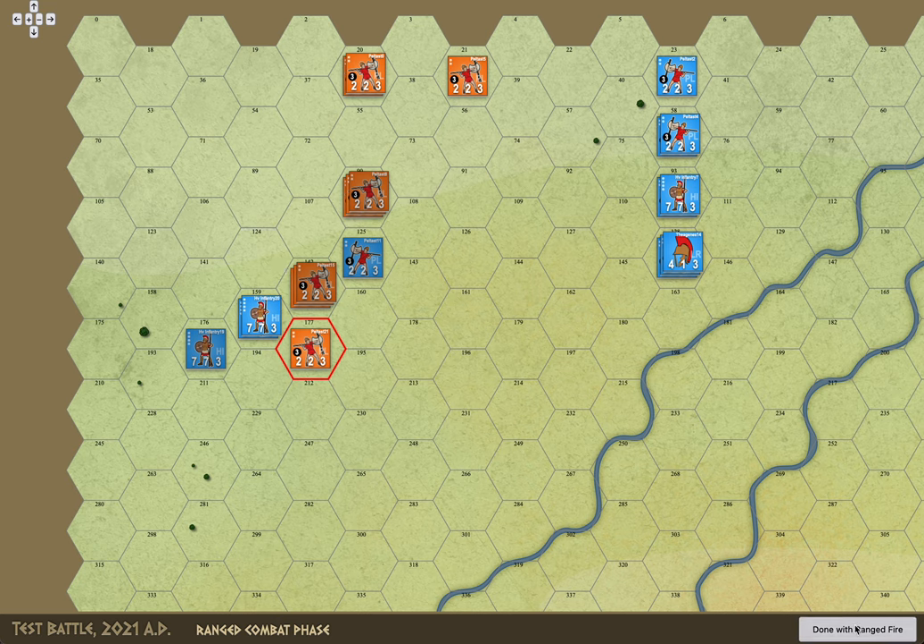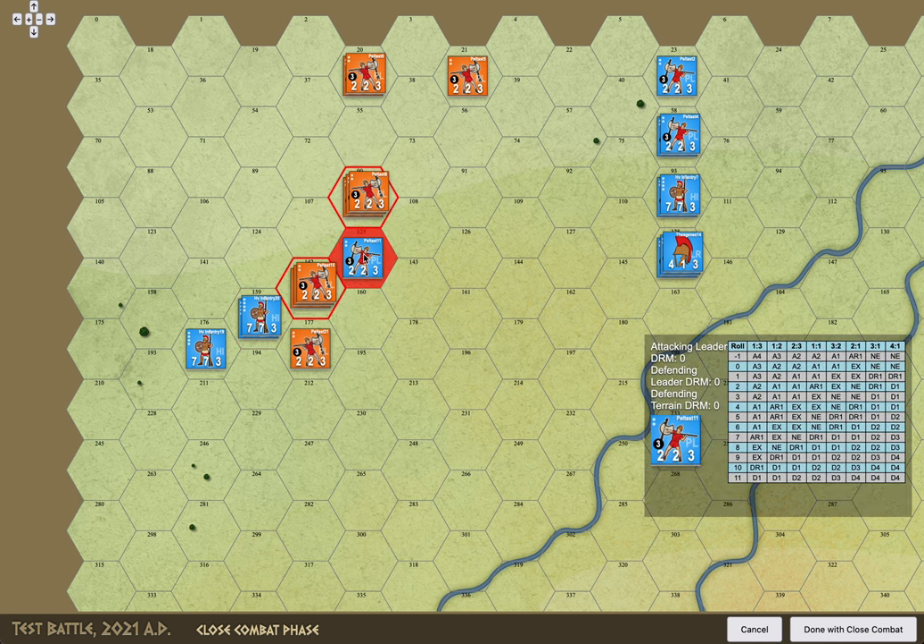Close combat was tricky. I referenced so many other board games and a couple of online digital ones. I took the approach that when entering the close combat phase you pick your victims first — you pick the hex you're going to attack, and you're not picking individual units; you are attacking the entire hex, so anybody that's in it. So let's take this guy since he's by himself — should be an easy victory. I click on that.